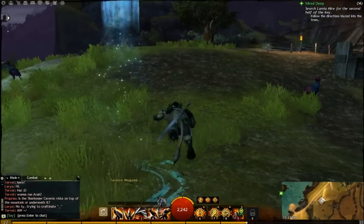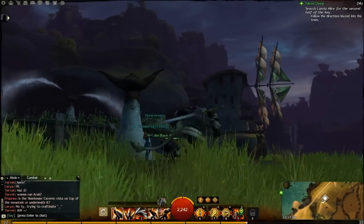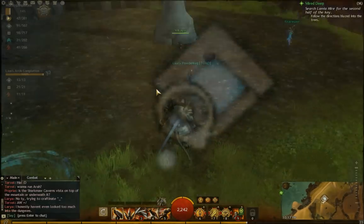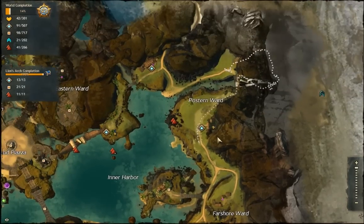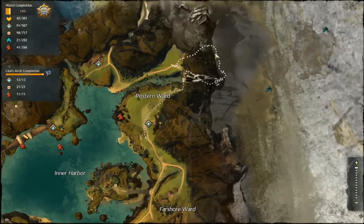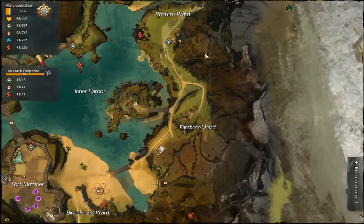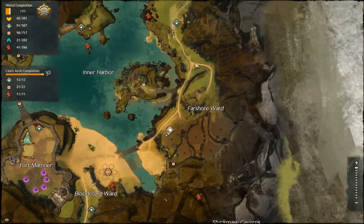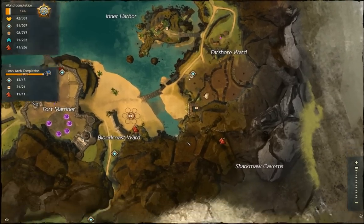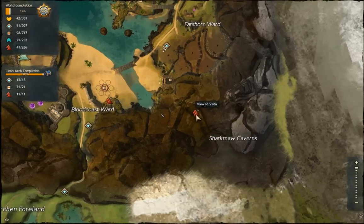Hey there ladies and gentlemen, this is Hellplast doing some Guild Wars 2. This is Treasures of Lion's Arch Part 2. We just completed the small treasure area, which is right here as you can see by the polka dots that I have traveled. Now we're down here by the Farshore Ward at the Farshore Waypoint, and we are going to make our way to basically a little bit past this vista here.